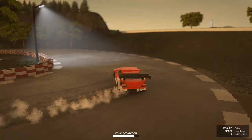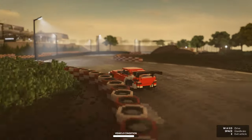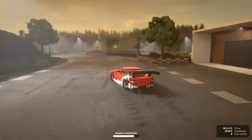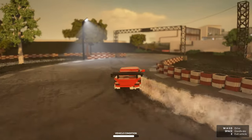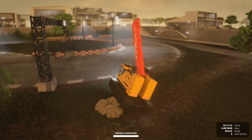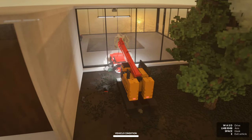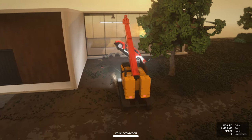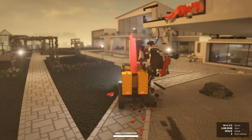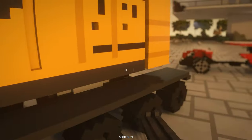Cars actually handle surprisingly well — a little bit twitchy on the vehicle physics for some reason. Oh yeah, nothing wrong with that! The good thing is though, if you do get your vehicle stuck, you can use the crane to get it out. There we go, good as new.